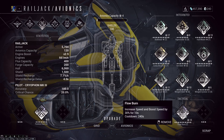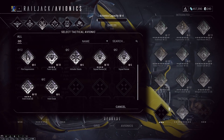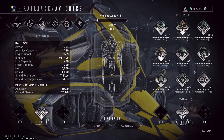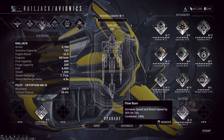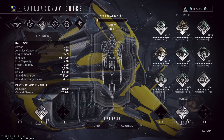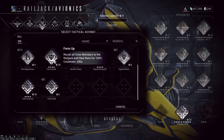I'd actually say Flow Burn is more useful than Void Cloak. Void Cloak makes you invisible but reduces your speed. With this setup, you go so fast that detection isn't really a problem — you can actually outrun the enemy's detection.